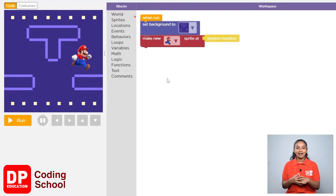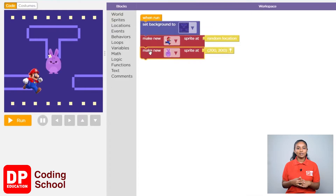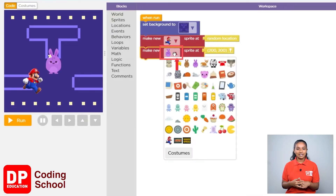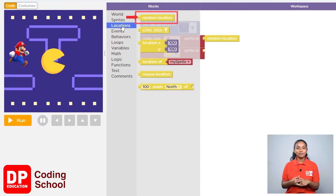Again, click on sprites and drag the make new sprite block. Now click the small arrow and select the yellow color animal. Delete the yellow color location block in front of the make new sprite block, click on location, and drag the random location block.